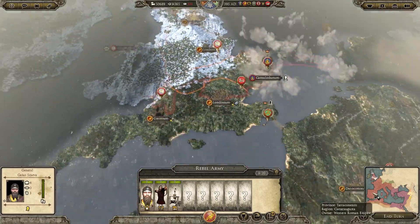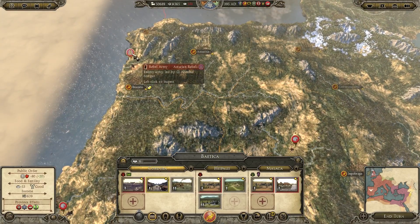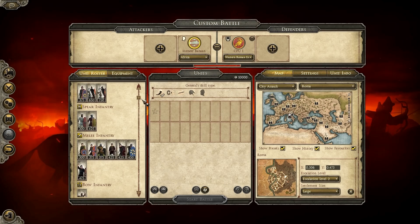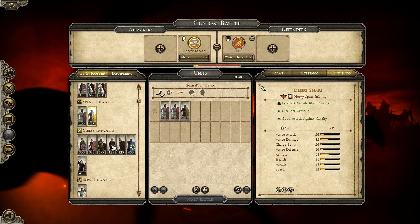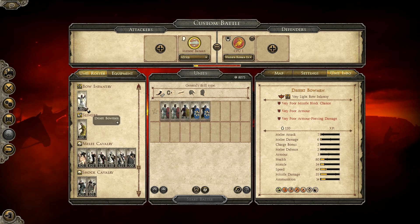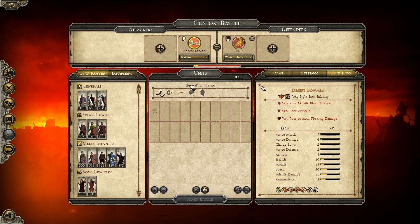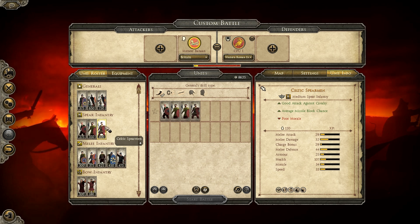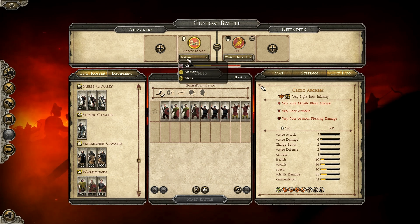This leads us to the next feature: all rebel factions have new army cores. These factions are no longer based around Roman units only. The rebel armies usually just spam Roman spear infantry units, and that's not fun to fight against. The mod introduces combined armies for these rebel factions — for example, a combined Roman and Celtic army corps for emergent factions in Britain, and emergent Roman factions in Africa will have a mix of Roman and African units. It makes those rebellions more unique and more fun to fight against.